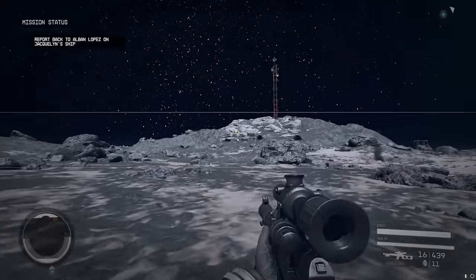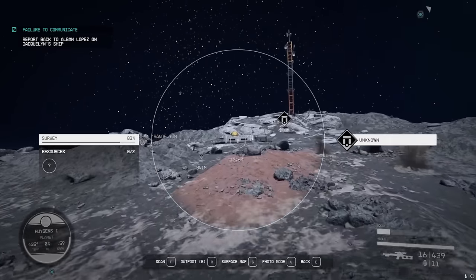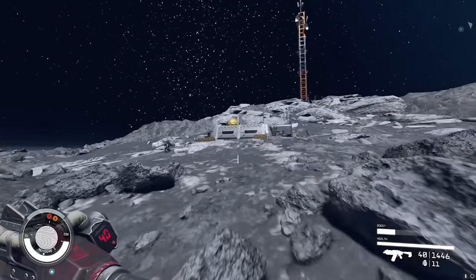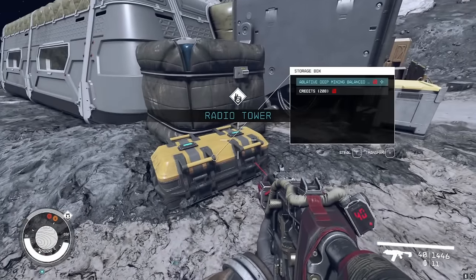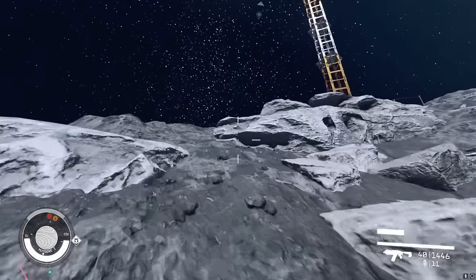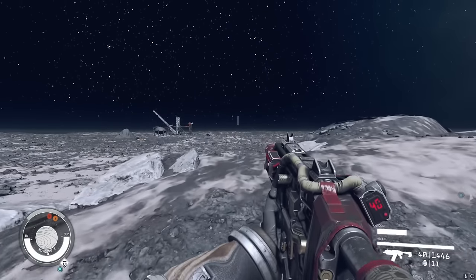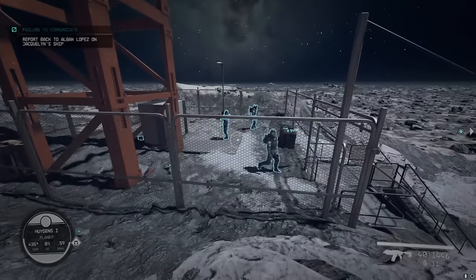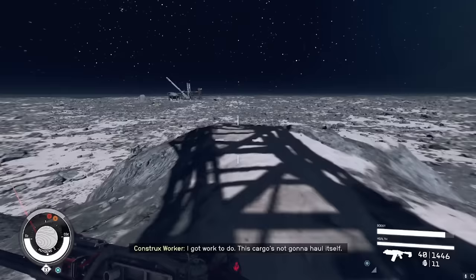Alright, let's find out what this is first and foremost. Looks like one of those robot facilities. Radio tower. I'm not a big fan of strangers on my phone. Is there some cable hanging out inside the rock? Interesting. Oh, these guys are just chilling here — nonetheless, we move.